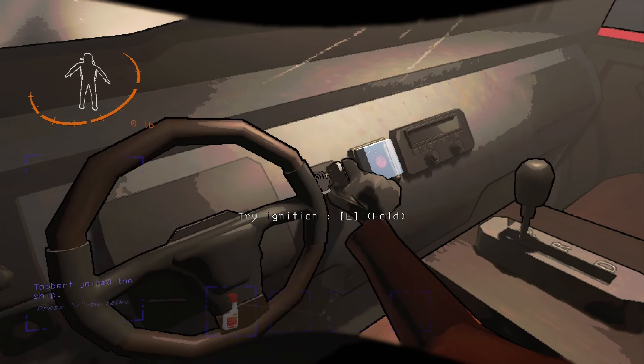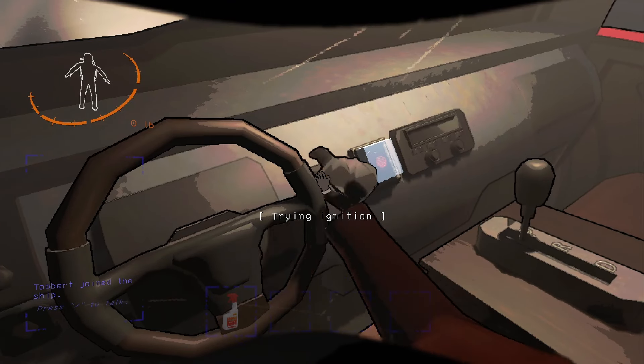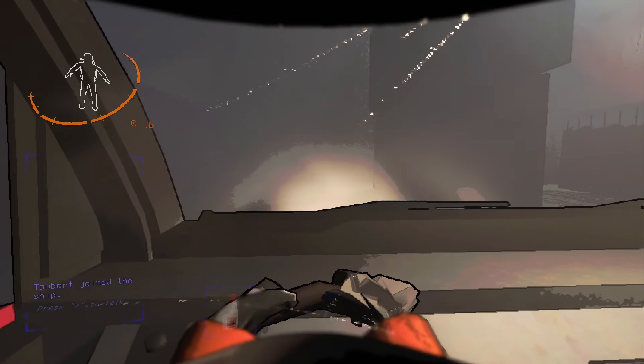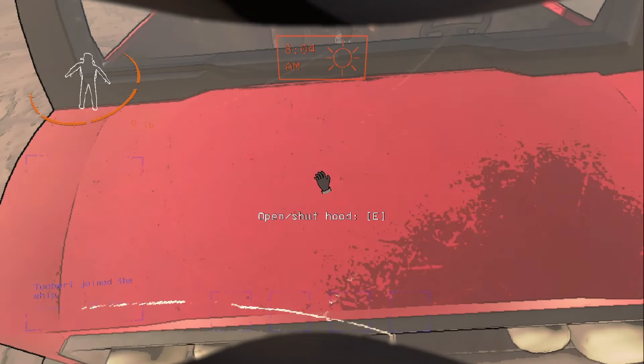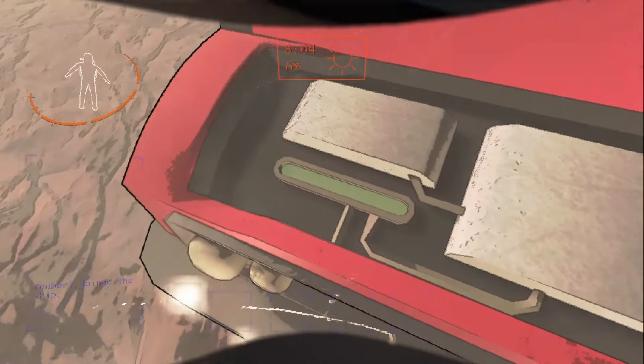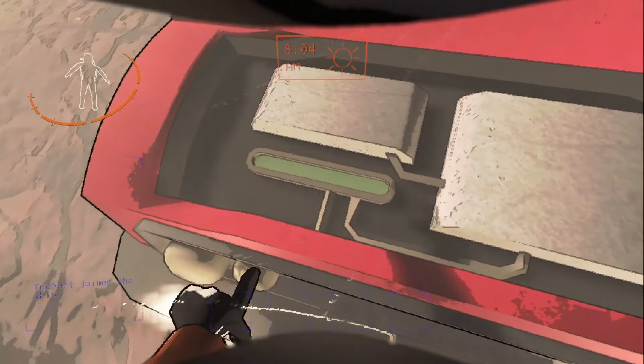The second way the company cruiser can be destroyed is through driving while parked or driving while braking. A way that you can check the health of the cruiser is by popping open the hood and inspecting the engine.